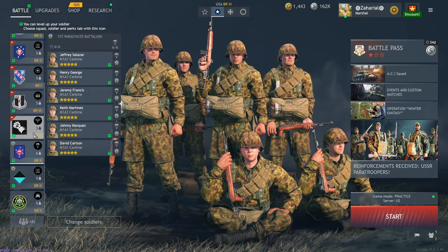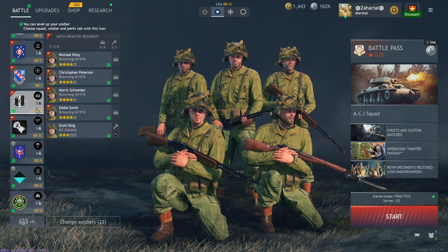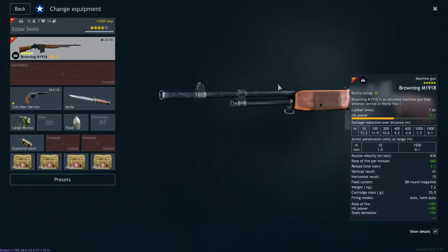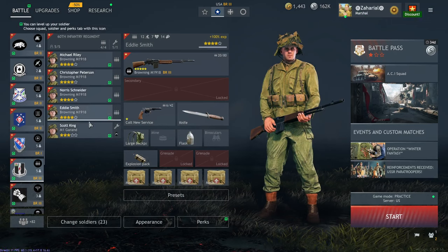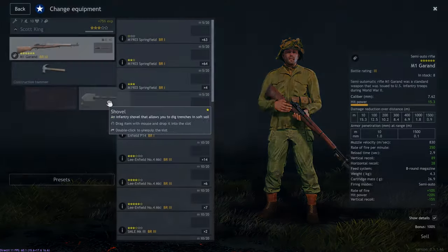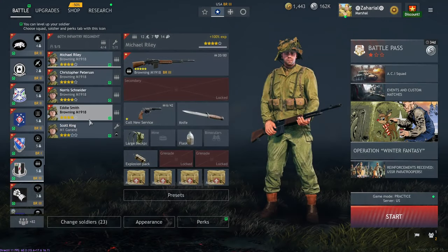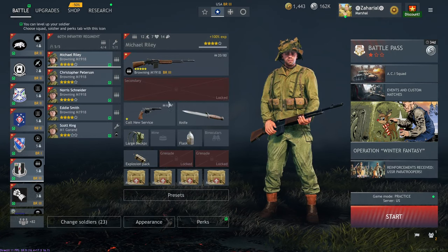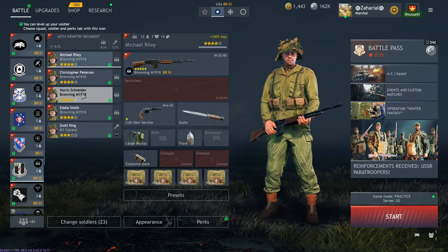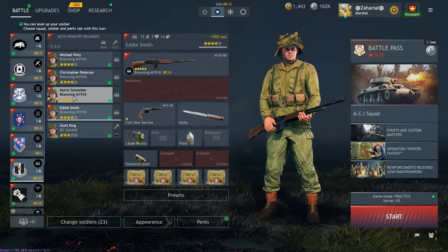Moving on to America — they have the Big 4 and they have the Browning M1918 back. The 1918, as far as I know, is identical to the 1918 in the tech tree; you're just getting 4 of them. You can add on an extra guy that's a normal engineer with whatever weapons you want to hand them. I have them with an M1 Garand to keep this at BR3, but if you were going to play them up, you could give them an M2. I don't think they have a ton of value because you can get 1918s, 1918 A1s, and A2s in the tech tree.